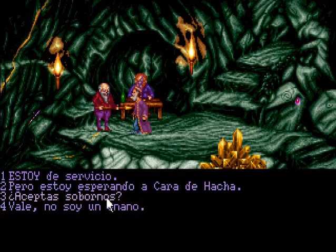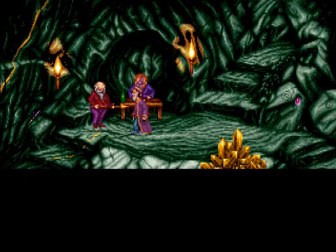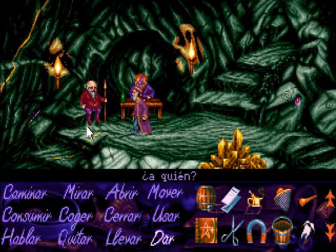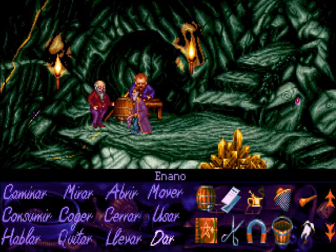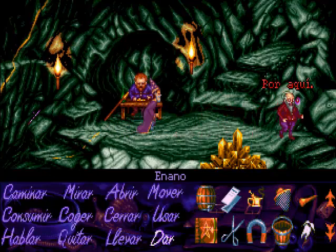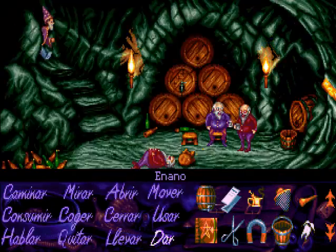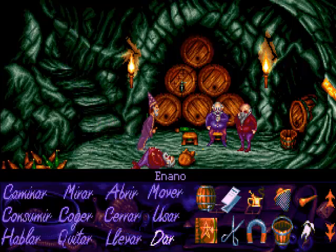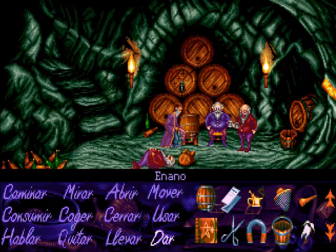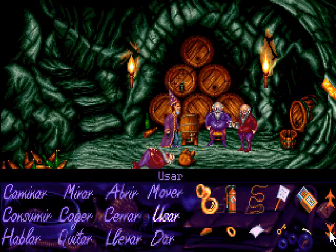¿Cómo podemos con este guardia? Pues lo que hemos dicho: vamos a darle un soborno. Dejamos aquí el barril de cerveza. Pero lo que tenemos que hacer es conseguir quitar a ese enano que se encuentra ahí durmiendo, porque debajo de él hay una llave.